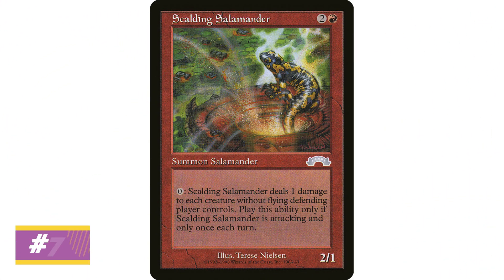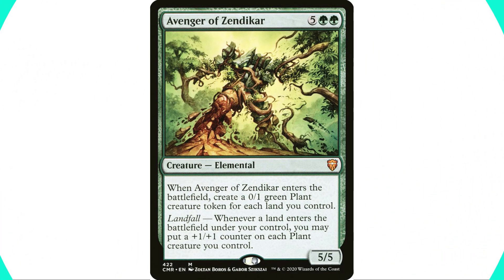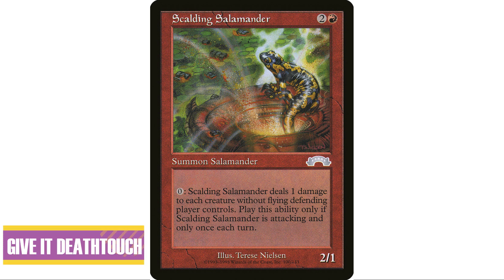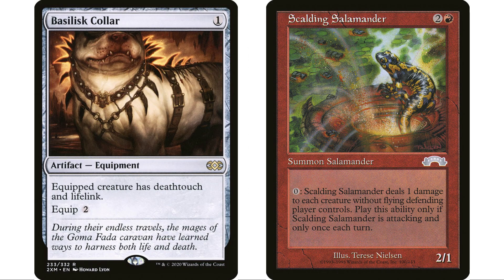Next up: Scalding Salamander. Another card I cracked in packs back in the day and didn't think anything of, but it has a unique ability. It's three mana, a 2/1 Salamander — when Scalding Salamander attacks, you may have it deal one damage to each creature without flying the defending player controls. So if your opponent just cast an Avenger of Zendikar without any counters on the tokens, you could kill all those plant tokens. The first thing most people think is: let's give this thing deathtouch. Put a Basilisk Collar on the Scalding Salamander and it deals one damage to each creature the defending player controls — and they all die. It just wipes your opponent's board every turn.